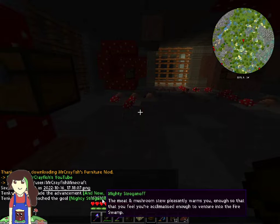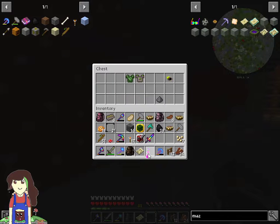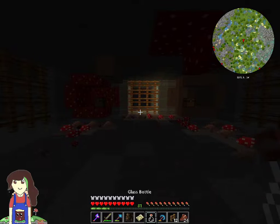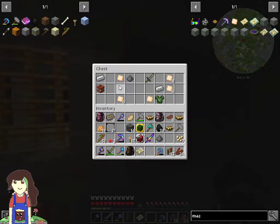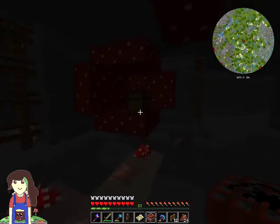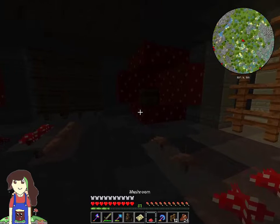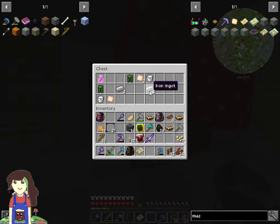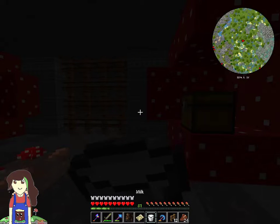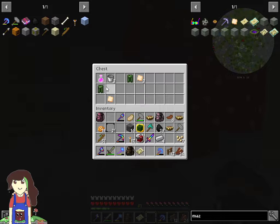The meat and mushroom stew pleasantly warms you enough so that you feel accustomed enough to venture into the fire swamp. You know, for a bathroom, it's simple and I really like it. Don't know why. Just a simple bathroom, that's not too bad. I'm sad that it's a one time boss unless you find another one. I feel like people would have just milked it. I did not just make a pun there. Or did I?